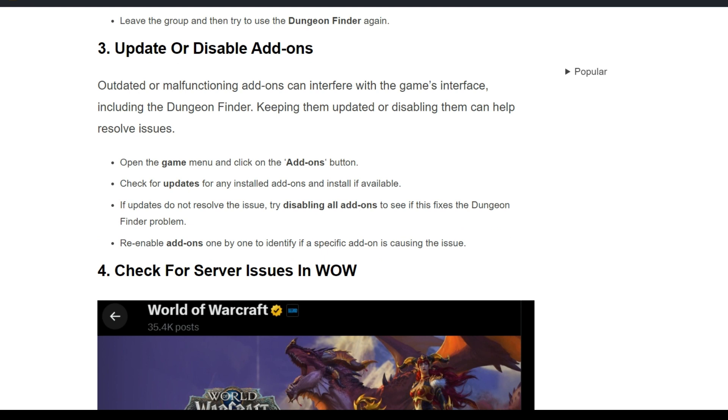The third solution is to update or disable add-ons. Outdated or malfunctioning add-ons can interfere with the game interface, including the Dungeon Finder. To keep them updated or disable them, open the game menu and click on the add-ons button, then check for updates for any installed add-ons and install them if available.